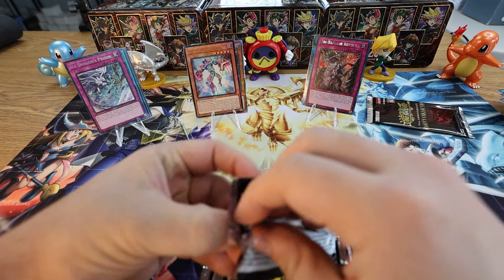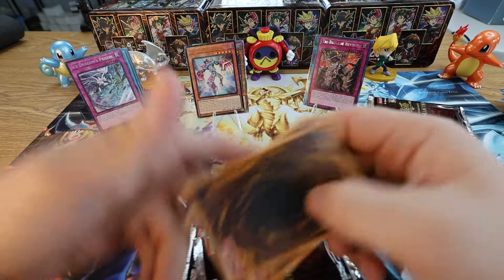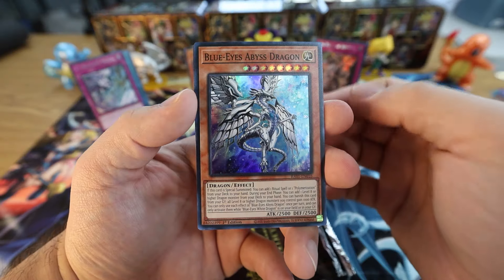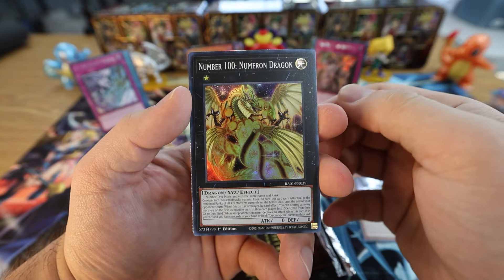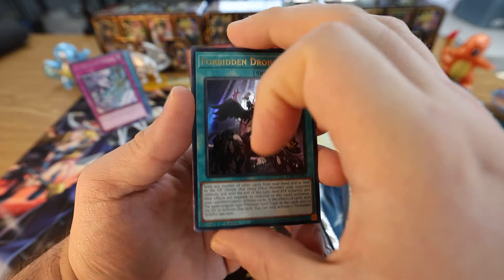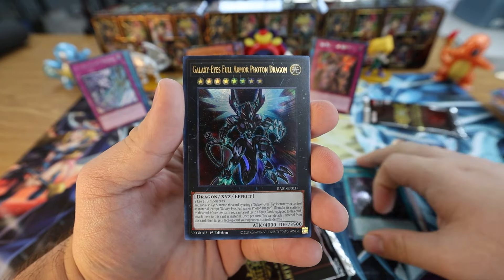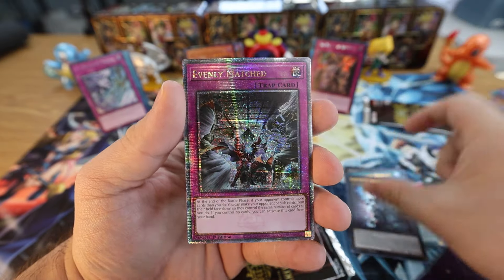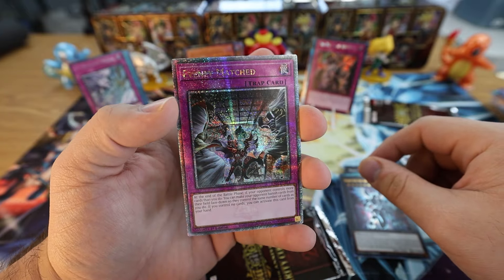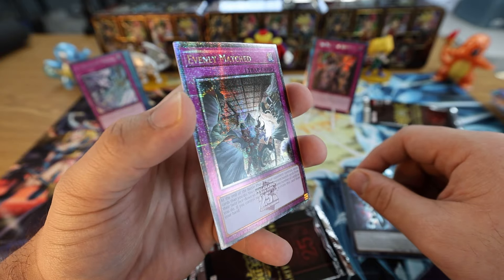First up we have Blue-Eyes Abyss Dragon and Number 100: Numeron Dragon. Oh — you see that foiling on the edge? There's a Quarter Century Secret Rare back there! Ultra Rare Forbidden Droplet, Galaxy-Eyes Full Armor Photon Dragon, and for the Quarter Century Secret Rare we have — Evenly Matched! Oh that's amazing! I don't even know how much this is going for but it's got to be something. Evenly Matched, such a good staple — it's beautiful. I don't know if I want to sell this. Look at that Quarter Century Secret stamp — I love it!